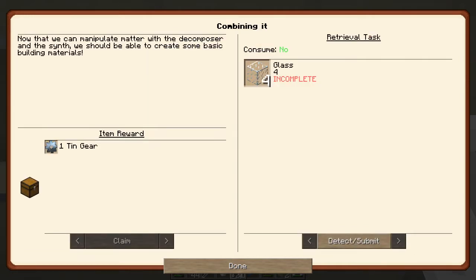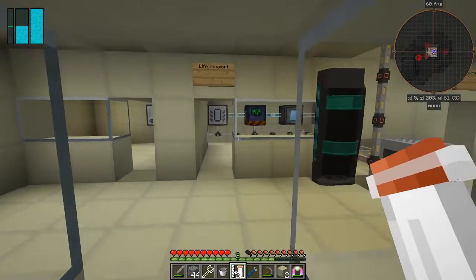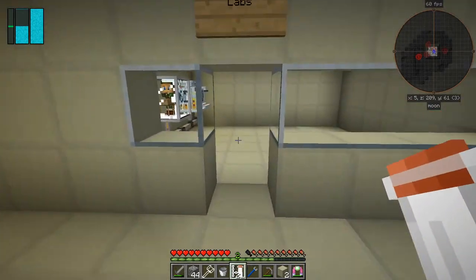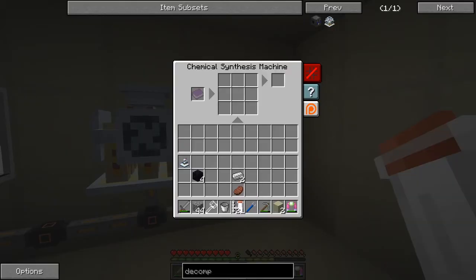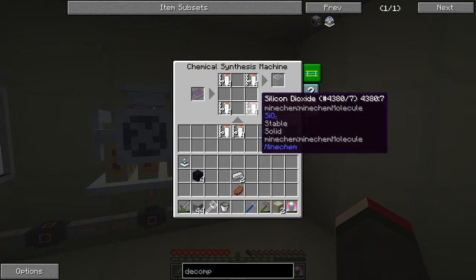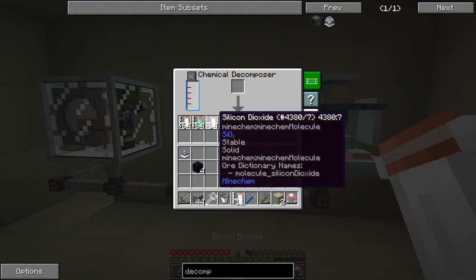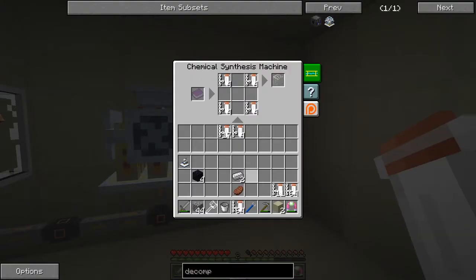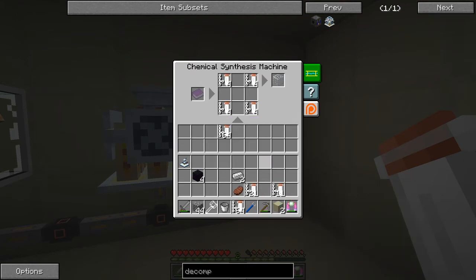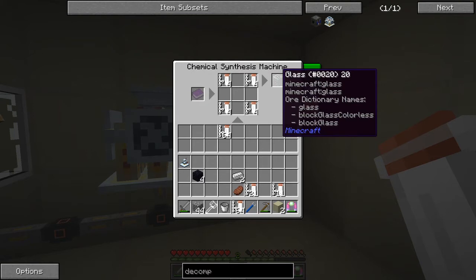Combining it — we've got to make four glass and we get one tin gear in exchange. Let's put some of this snow into here to keep our oxygen supplies up. To make four glass you press here and just click — you'll get four, and that will make two pieces because we've got all those in there. We need four pieces of glass which is one stack of this — 16. Yes, exactly — we get four pieces of glass.